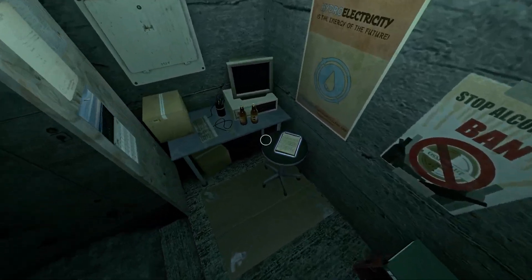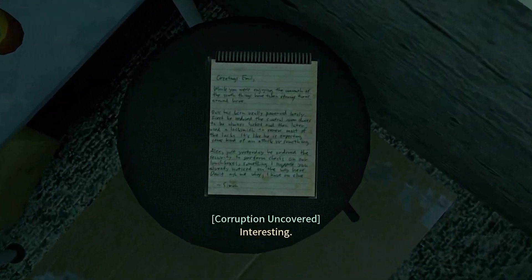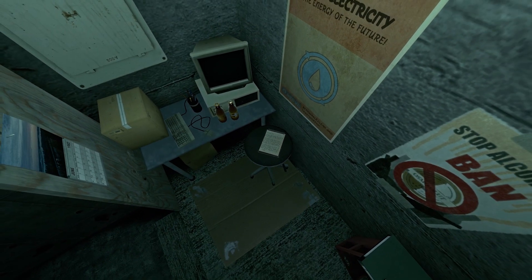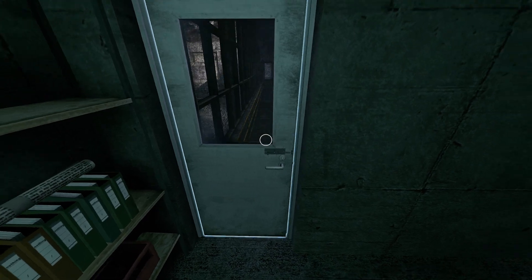There's a note in here. This is talking about: 'While you are enjoying the warmth of the south, things have taken strange turns around here. Boss has been really paranoid lately — first he ordered the control room doors to be always locked, then he used new locks on most of them, like he's expecting some kind of attack. Yesterday he ordered security to perform checks on our lunchboxes. I have no clue — from Simon.' I don't think we ever hear anything from Simon ever again.